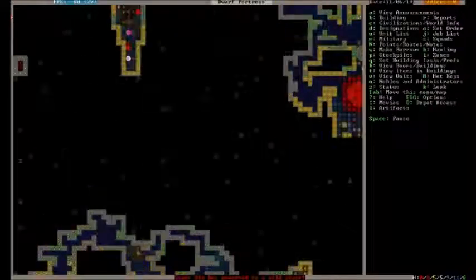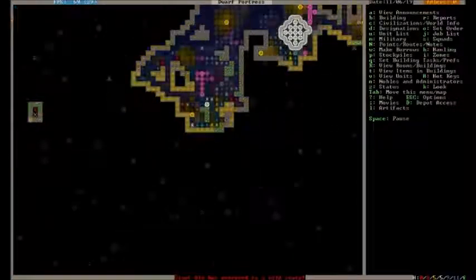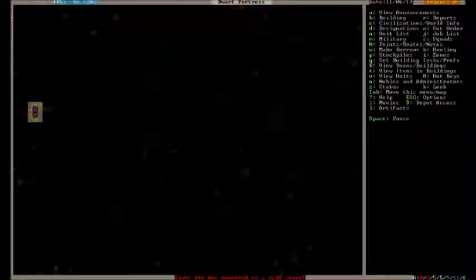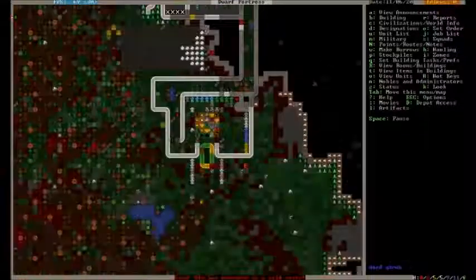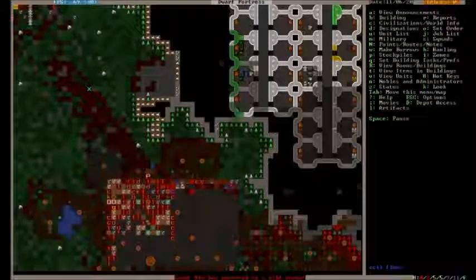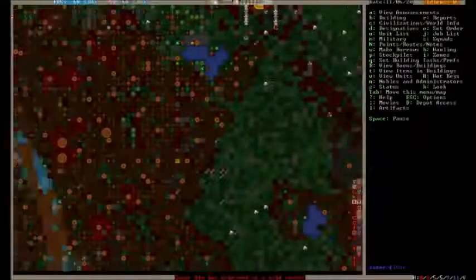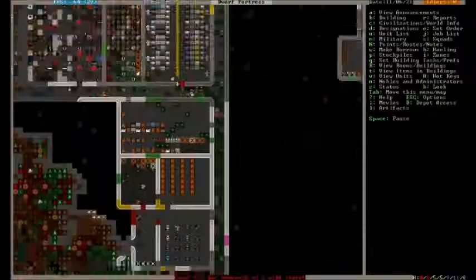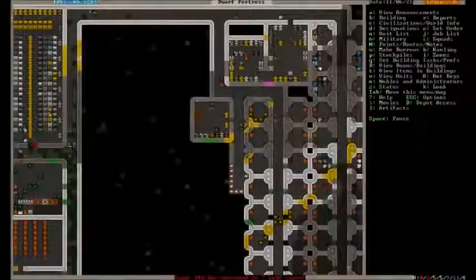They are also walled off down here. Hopefully there's no dwarf bodies down here that we haven't gotten — doesn't look like there are. We are safe from Forgotten Beast attacks for now, at least unless something can break through walls. But if goblins were to show up, we may have some issues. We have zero military to speak of, basically — we have three soldiers. That is it.